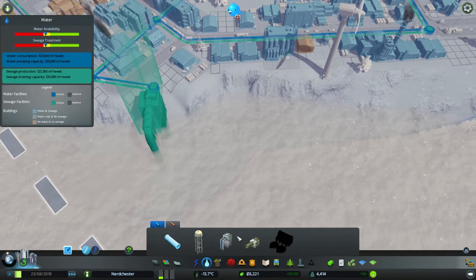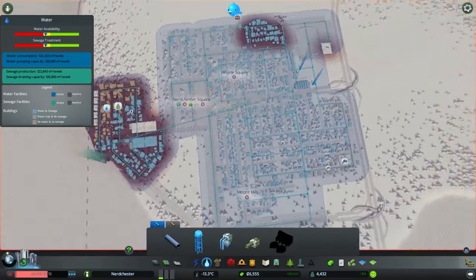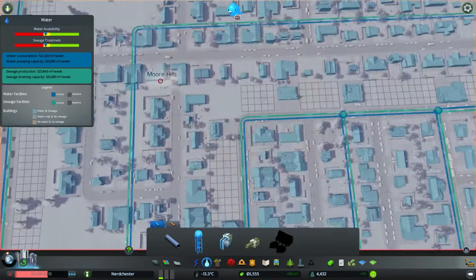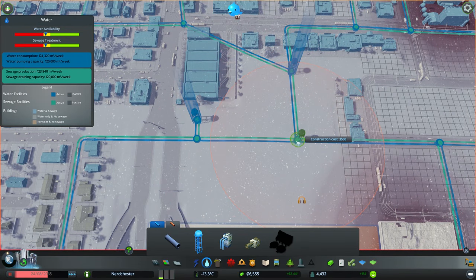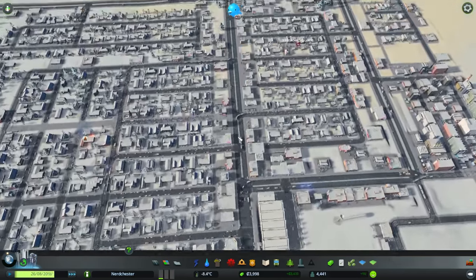We're having water problems and sewage problems. That's the sewage problem dealt with. As for water, the best thing to do here is probably put in another water tower somewhere. Do these cause noise pollution? I think that's what that little blip is. So if I just put another one there, that should be completely fine.